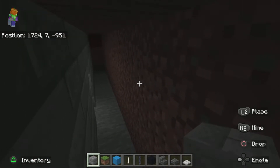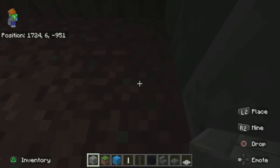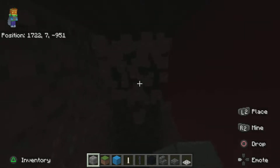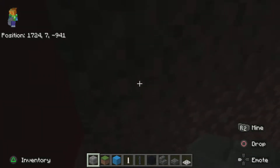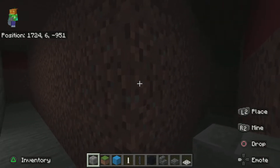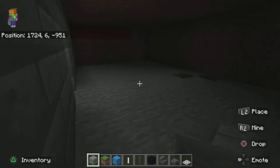Now you can extend this wall right here — counting this block, go by seven: one, two, three, four, five, six, and seven. Then go around to the other side and do the same thing: two, three, four, five, six, and seven. Bring it all the way across and it should eventually meet up like so. Then simply break away the interior blocks.